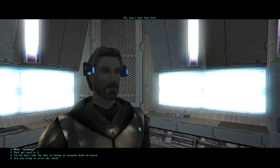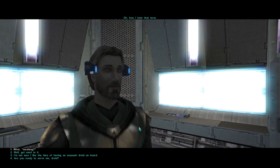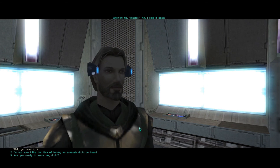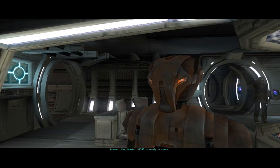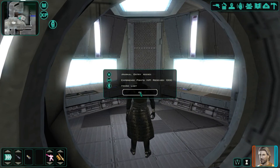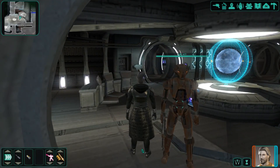HK-47 confirms he is an assassin droid - his primary function is to burn holes through meatbags that I wish removed from the galaxy. I tell him to get used to calling organic beings meatbags, and ask if he's ready to serve. He confirms yes, master - HK-47 is ready to serve. He's joined our party. His few remaining assassination protocols allow him to do more damage to opponents with blasters and rifles. It seems they've taken him away from any melee weapons he might have had in the first game.